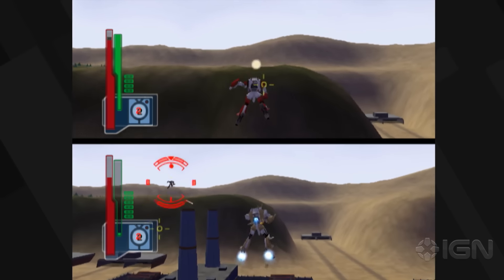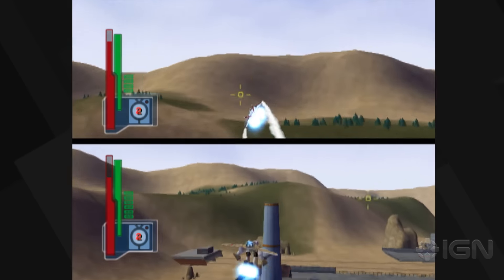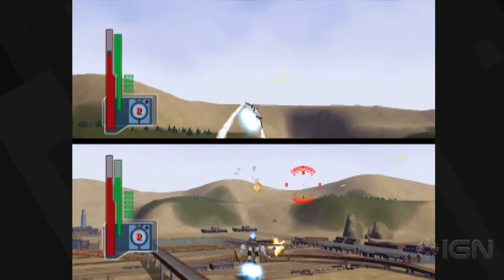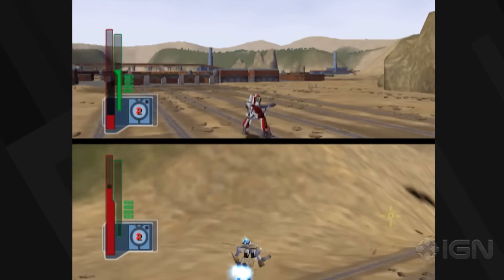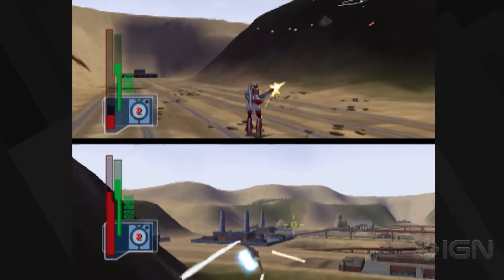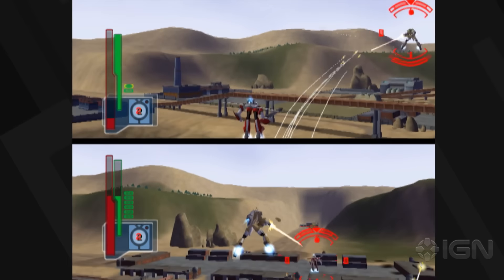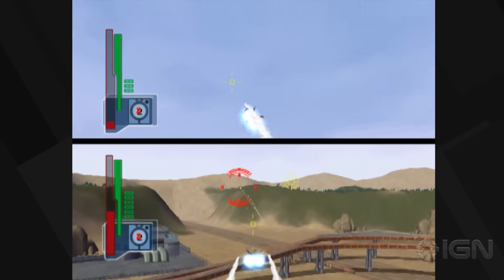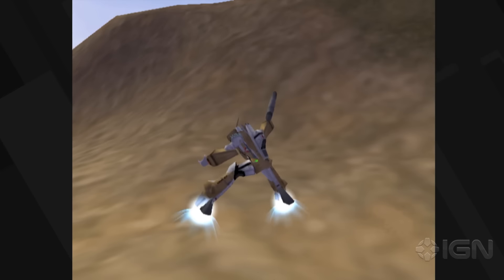Yeah, the whole not having a radar is kind of annoying, but since the auto-targeting is fairly simple it's not too bad. Oh, you hit me with a barrage of missiles — looks like I'm going down. Oh, so close! I shot missiles that weren't targeted at anything. That was a lot faster.